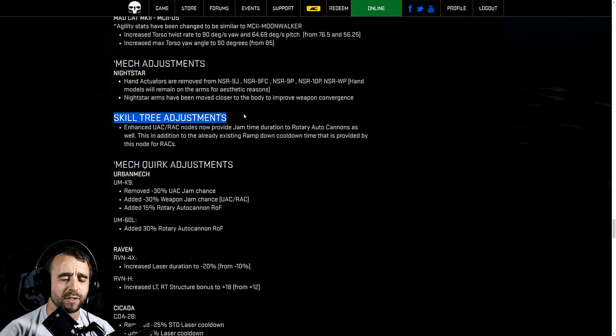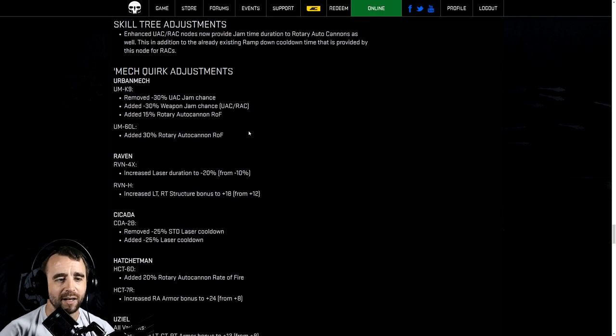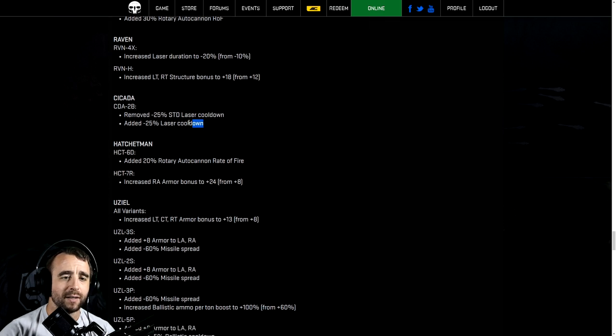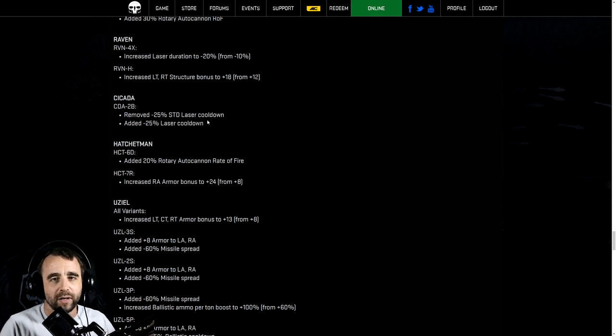Skill tree adjustments: the enhanced UAC-RAC nodes now provide a jam time duration to RACs as well, in addition to the existing ramp-down cooldown. There are a bunch of mech-specific quirk changes here — the Canis 6L, Ravens, and others. Some adjustments change from UAC jam chance to UAC-RAC jam chance. I'll also call out Naveed — stop messing with my Cicadas! You've made some fixes which I appreciate, but you're messing with my love child. Let's make the Cicada great again.